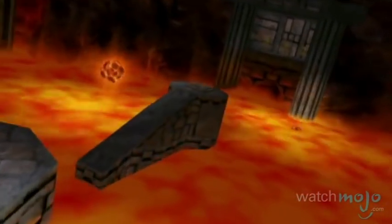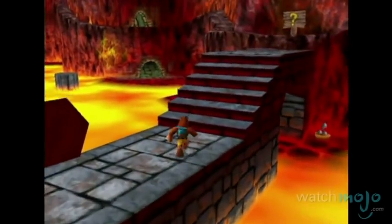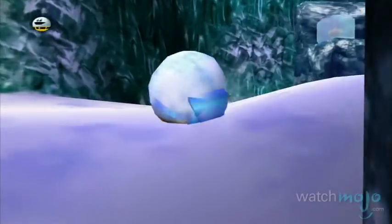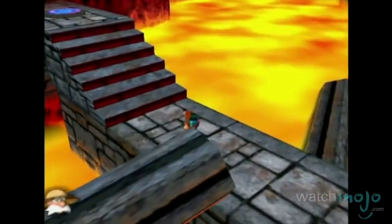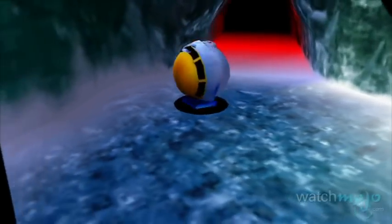This area is unique on this list, as it combines two opposite elements in one level, with a lava side juxtaposed with an ice side. Originally envisioned as a strictly fire level, an ice portion was added that truly makes Hailfire one of a kind. To complete the level and collect all the secrets, the player must travel back and forth between both sides and face the twin dragons of fire and ice.